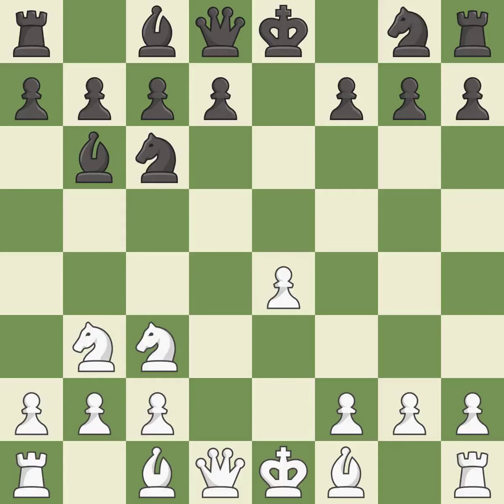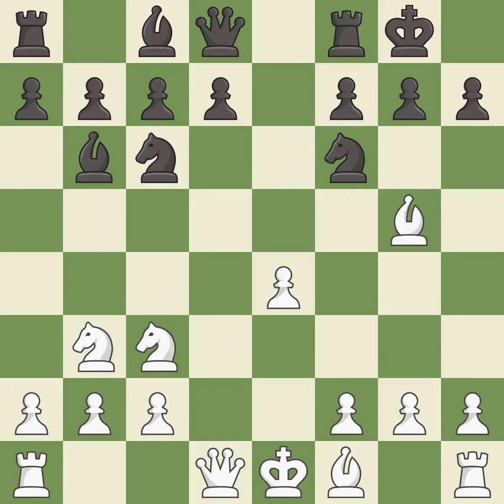This activates a knight by developing it off of its starting square, getting it into the action. This activates a bishop by developing it off of its starting square — it is the last book move. The next move misses an opportunity to kick a bishop and is an inaccuracy. This develops a queen off its starting square, getting it into the action. This prevents the opponent from being able to kick a bishop.